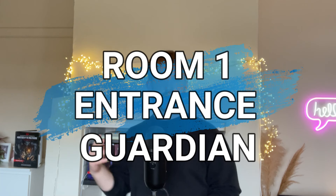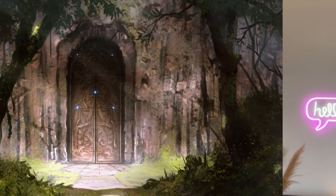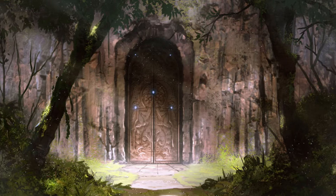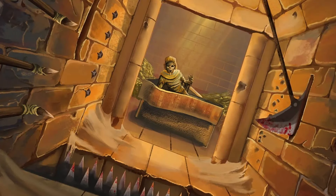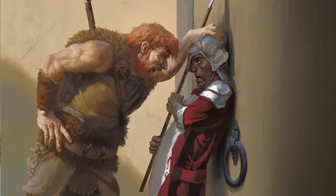The first room is the entrance guardian. It serves as the first challenge for your party to pass. While the name suggests it would be a creature of some kind, that isn't a must — in fact, some of the most effective entrances involve no living creatures at all. It could be a trap, a puzzle to navigate, some sort of skill challenge, a hidden entrance, or a social interaction for your party to surpass.